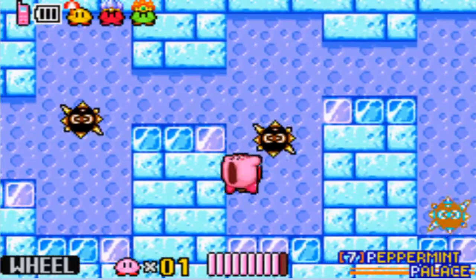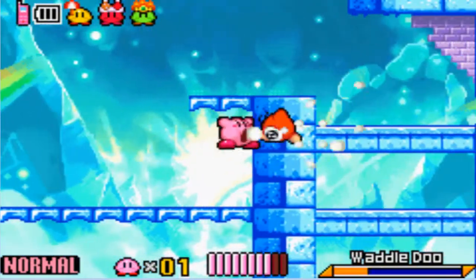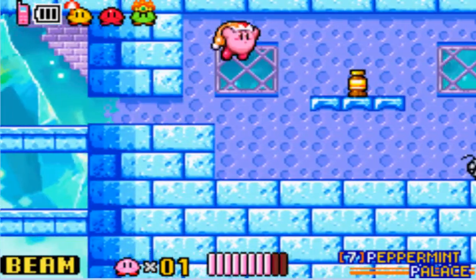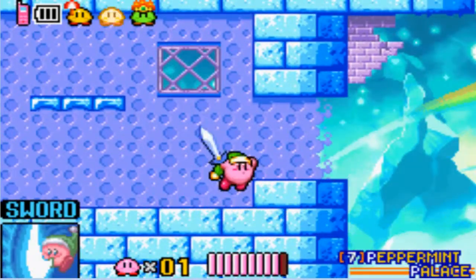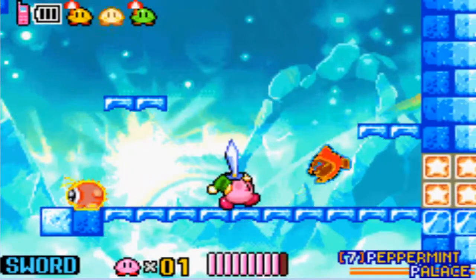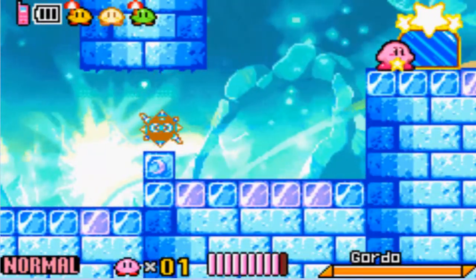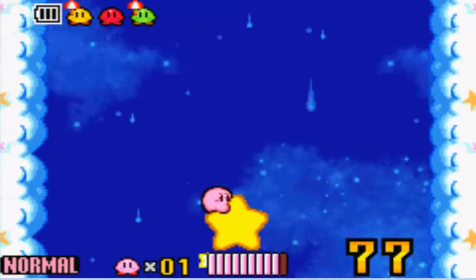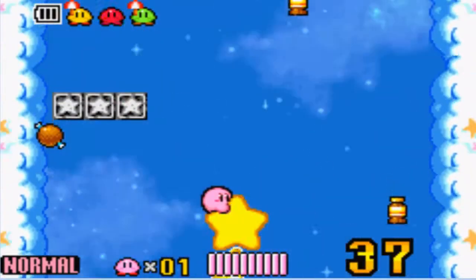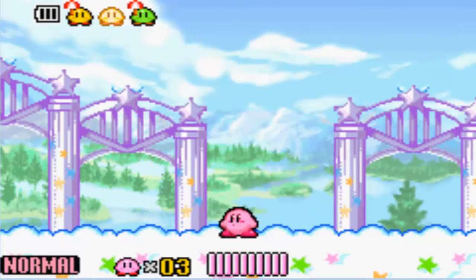Apparently the Wheel ability has invincibility frames as well because it survives a Gordo. I found a way to an exit — it's been a while since we've seen one of these, so why not? I got that life too. I got more stuff than I normally do during those minigames. Granted, I didn't need most of it, because this is a game where lives reset as per usual.